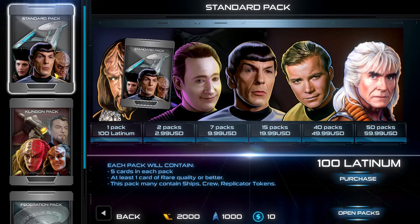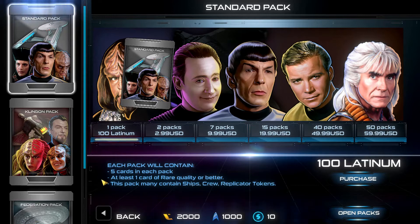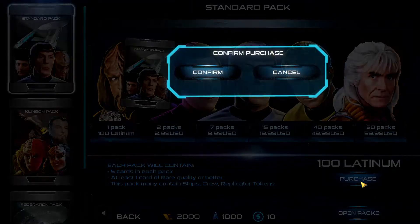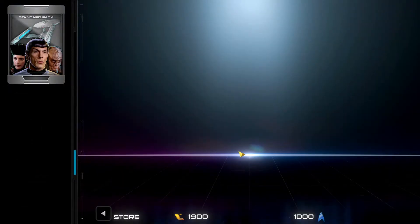Let's go into the shop first. It looks like we have 2,000 Latinum and 1,000 Command Points, used to purchase flagships and skins. Flagships are essentially - comparing it to Hearthstone - like your character, and each flagship has different abilities. We're going to go ahead and pick up a standard pack for 100 Latinum. Even the store feels very similar to Hearthstone with the way you purchase packs.